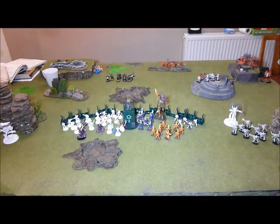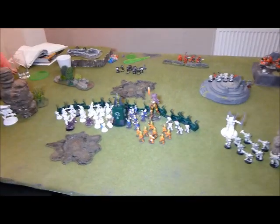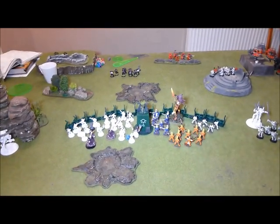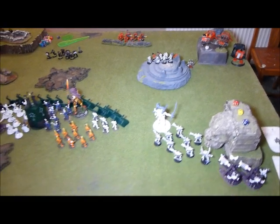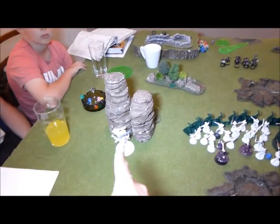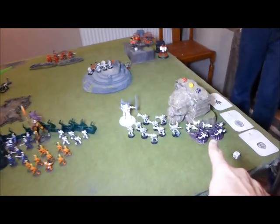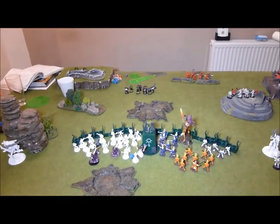Now it's my turn one. I moved the Warp Spiders up and shot Mephiston to get a wound. Didn't get any sixes for my shots. Took out one Death Company member — everything else shot Death Company and just killed another one. He saved everything, really good saving. The Avatar popped his head out, shot Death Company, did nothing, and walked back. The Shadow Weavers shot the skimmers and scattered — didn't do anything. So I just killed two men overall.